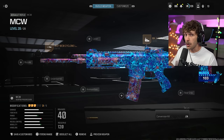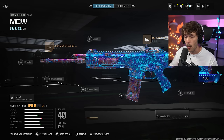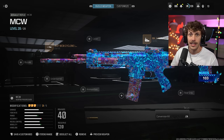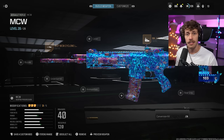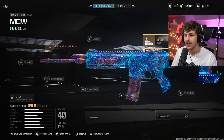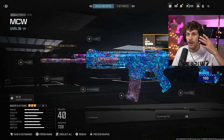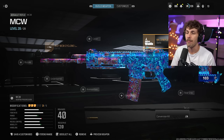From here it's really going to be a personal preference thing. You have the stock on there so you can run around quicker and play public matches more aggressively. We have the barrel to increase damage range, and the optic could be a personal preference thing - it's just the iron sights are so ugly. But to each their own.